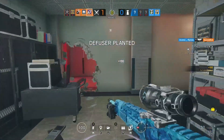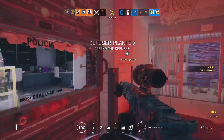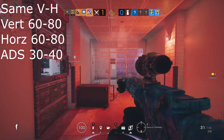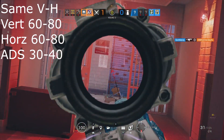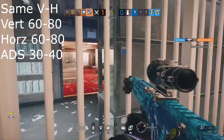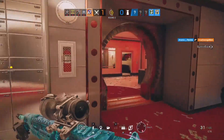To avoid beating around the bush, I'll give advice right now. If you're like me and like to keep your vertical and horizontal sensitivity the same, I'd recommend setting your vertical and horizontal between 60 and 80 and putting your ADS between 30 and 40. It's about 50/50 when it comes to people who prefer their vertical and horizontal sensitivity the same versus different.